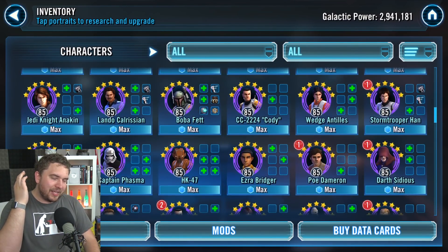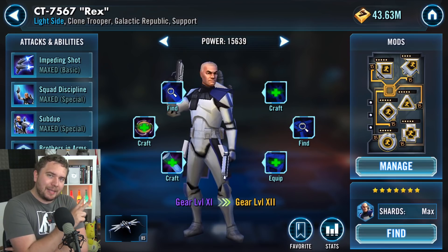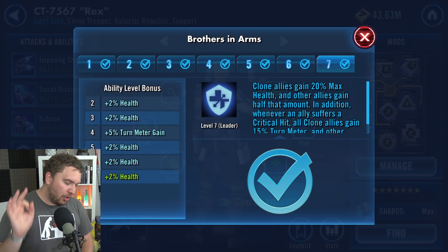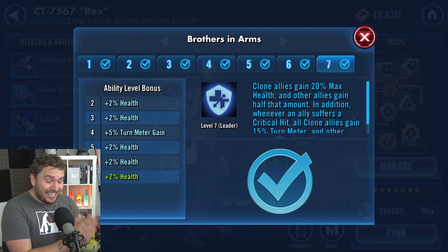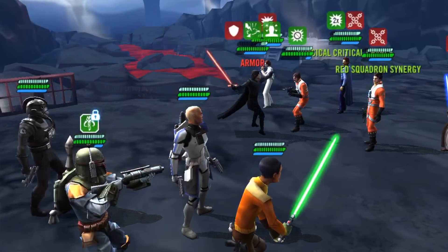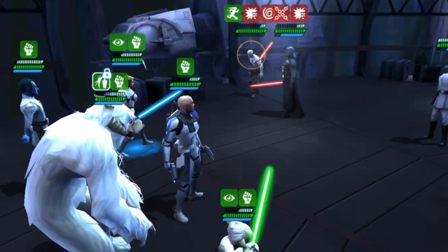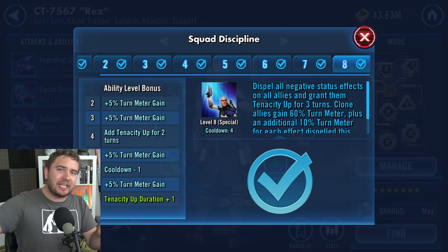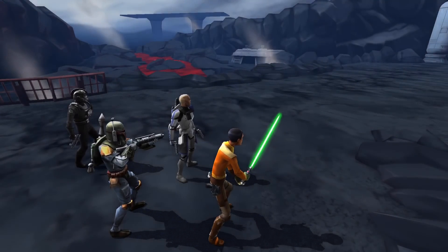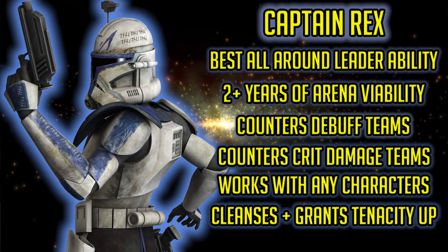One character that has stood the test of time is Captain Rex. Nobody expected him to be this viable almost two years after he came out. There are really two reasons why he's endured without any reworks, without any Zetas, without any clone reworks — mainly because of his leadership Brothers in Arms. It benefits clone allies, but most importantly it's a catch-all leadership: any ally under Captain Rex gets 7.5% turn meter when an ally is critically hit. With Squad Discipline, he cleanses all negative status effects and puts up Tenacity Up — one of the most powerful buffs in the game — to prevent things like Palpatine's stuns, Vader's damage over time, and ability blocks. You also get turn meter for each negative buff that is dispelled.